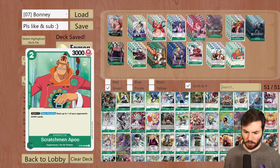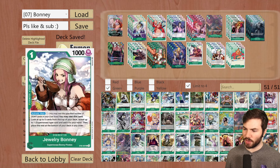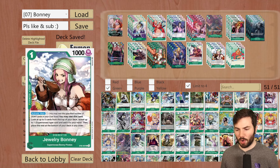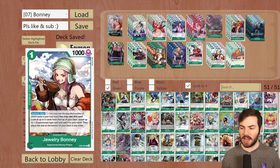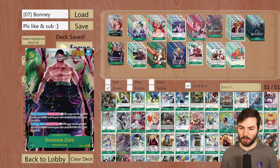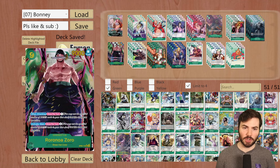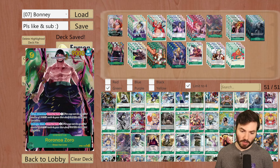And the Scratchman Apoo from starter deck 2 — the effect isn't really useful; it's just a 2k counter. Overall, this deck is all about resting your opponent's characters, controlling the board as best as possible, keeping the board to a limited state, and then hiding behind an 8-cost Kid with a bunch of blockers to prevent Kid from being KO'd. And eventually, hopefully establishing a Zoro to go in for lethal. It's a great deck overall.